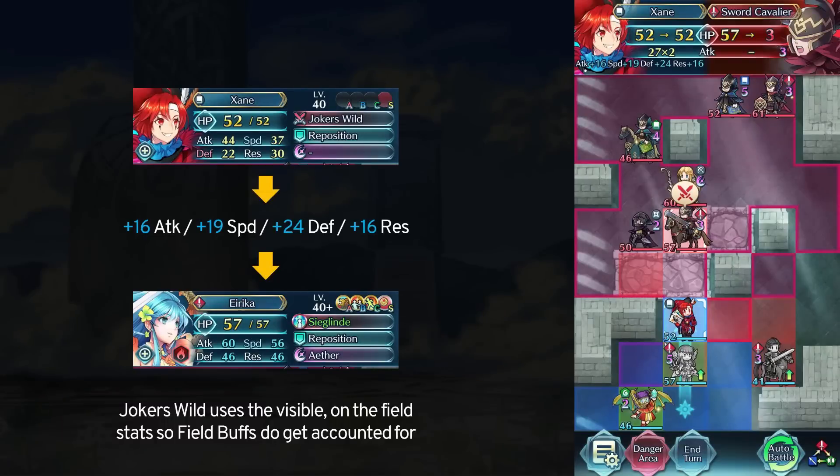Field buffs do indeed count toward Joker's Wild. Here I gave Erika +6 field buffs to all stats thanks to Seth. You can see that in-game we basically just added +6 to all of our stats from the last example. 44 attack plus 16 now gets us 60 attack, and so on and so forth.